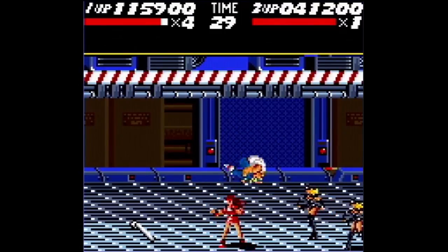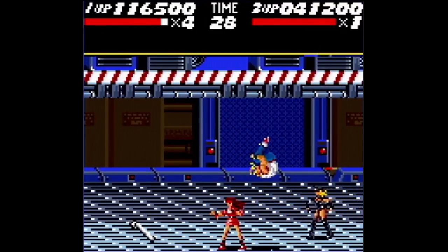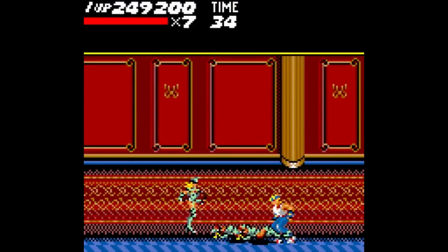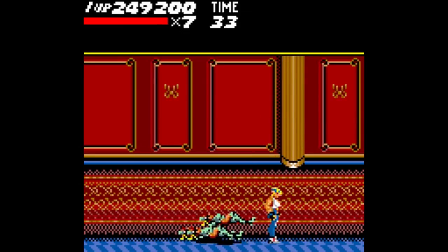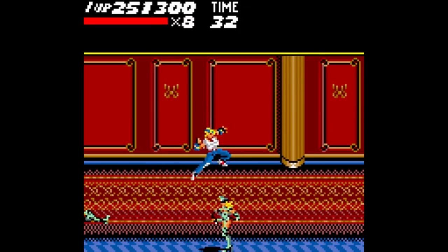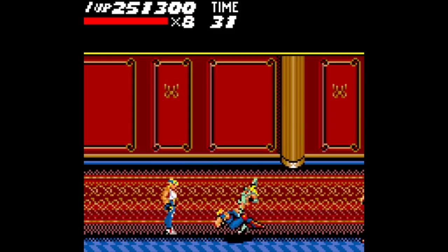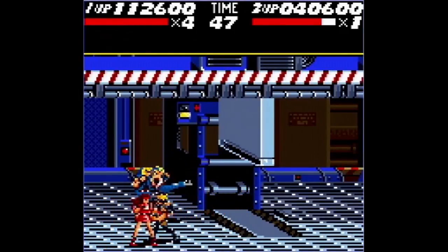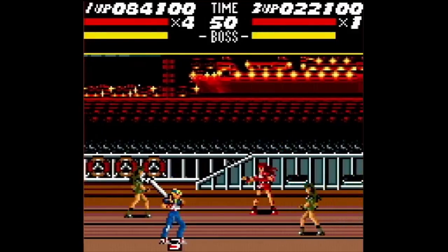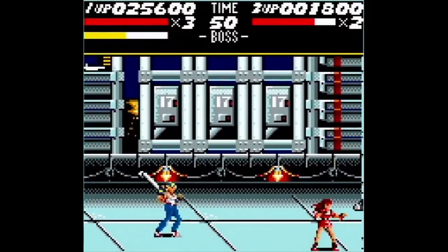The Game Gear version runs at a disappointingly low 20 frames per second, and during more intense situations it can eat the player's inputs, ignoring vital commands. The game can only handle up to 4 characters on the screen at once, which is just over 50% less than the 16-bit version. When playing solo it can spawn up to 3 enemies, but for 2-player co-op that is dropped down to 2 enemies. The backup cop car attack was replaced with a special S item, which causes a powerful full-screen attack, killing regular enemies and dealing major damage to bosses.